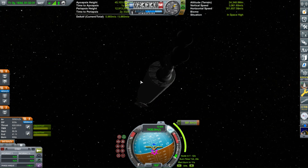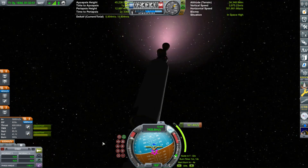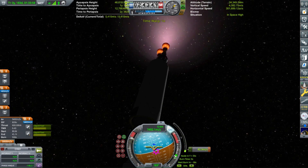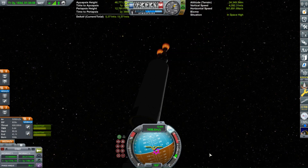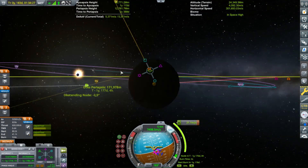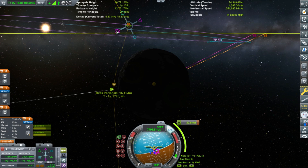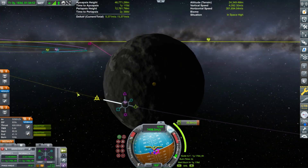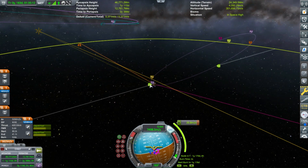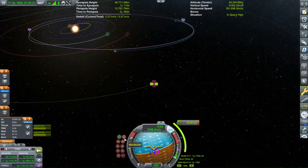What we're gonna do when we get to the asteroid is: we're gonna detach the return craft and asteroid lander as one unit from the transfer stage. The Dres asteroid lander and return craft will then land on the asteroid, then the return craft will detach and redock with the transfer stage, and then it will go back to Kerbin.